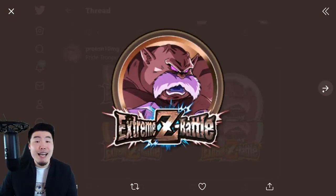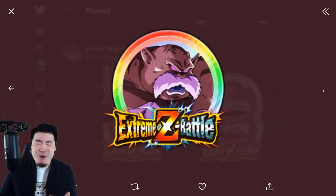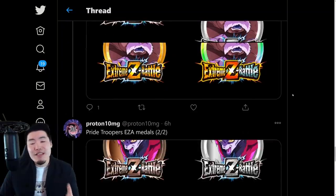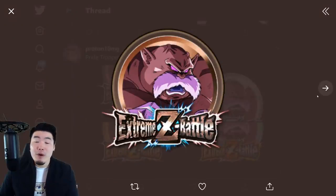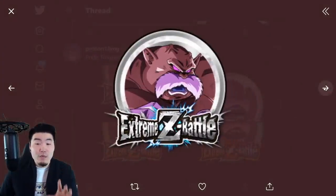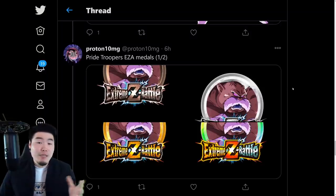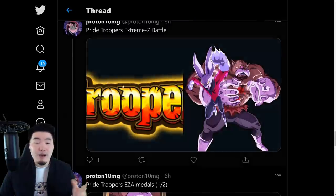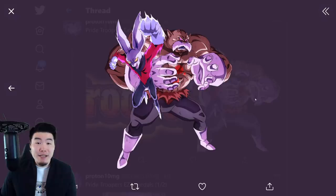I cannot wait for Topo's Extreme Z awakening — he is just so damn good and I've been wanting this for a long time. I'm so glad it's coming. I care about Dyspo too, but I just feel like I'm gonna be using Topo much more — he is really really phenomenal. Both their Extreme Z awakening metals, Extreme Z battle assets, everything related to the Extreme Z awakenings has basically been translated and will be dropping on Global in a couple of days.